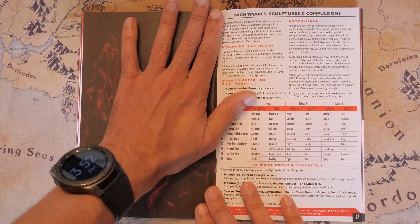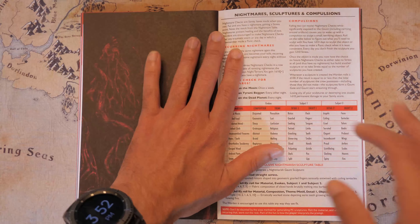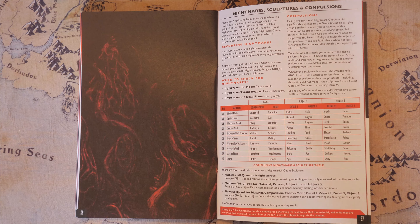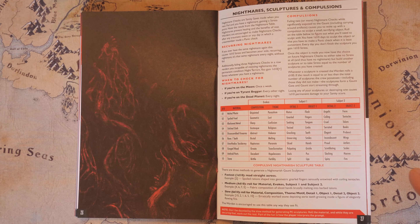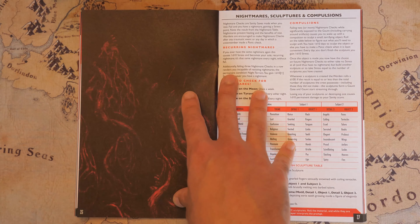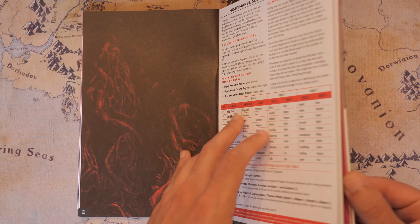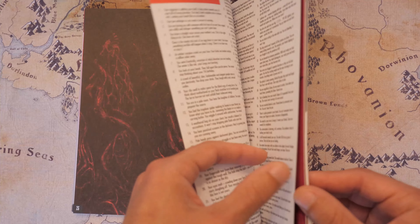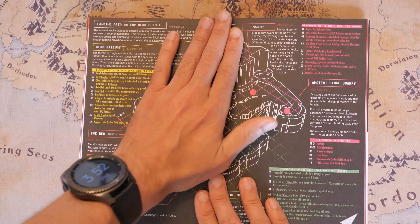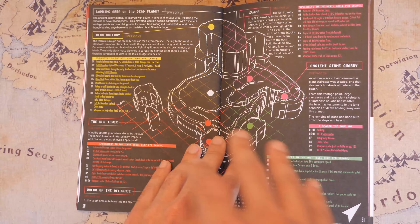Those creatures you encountered on the Alexis are going to start spawning in for some reason, and you still have to figure out why. You also have nightmares happening to everybody — every time you go to sleep you have to make a save, and if you fail you get a nightmare. While on the moon you only roll for that every couple of days, but by the time you actually make it to the dead planet, you're rolling on that table every day.